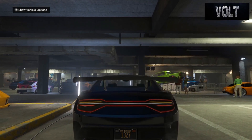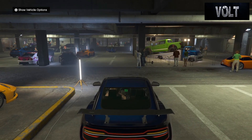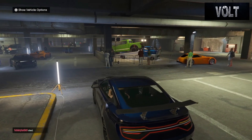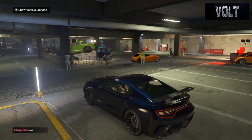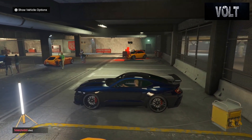What's up guys, Bull here bringing you a brand new Fast and Furious car remake. In today's remake I am bringing you the 2015 Ford Mustang GT350 that Jacob Toretto drives in F9 or Fast and Furious 9.